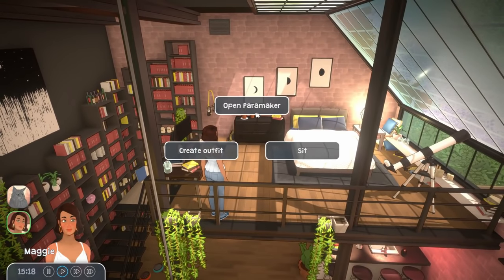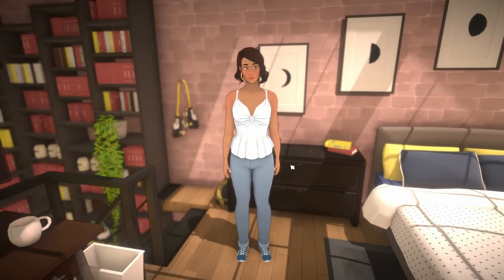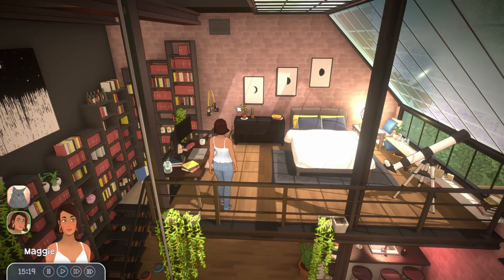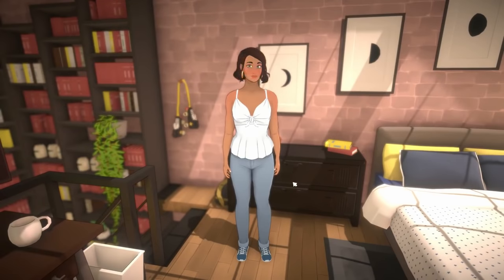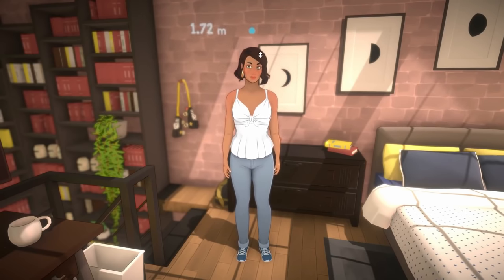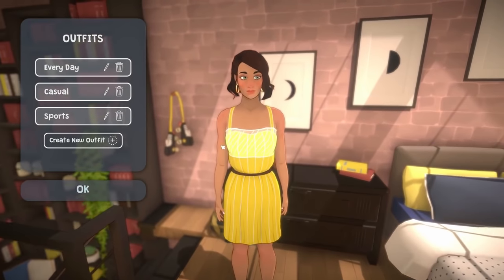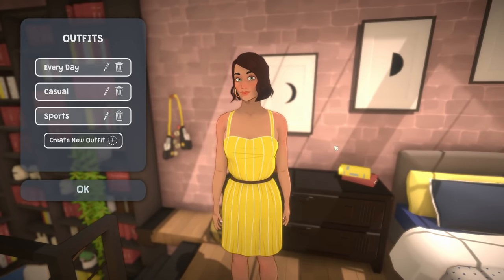Number seven, and we are onto the character creator — or in this game, the Paramaker. The aim is to make it instantly accessible. You can go right over to the chest of drawers and edit your appearance in-game. And I'm not just talking about selecting outfits you've made previously like in The Sims — you can create custom outfits right there in-game without any loading screens. That's definitely a plus, because The Sims has a lot of loading screens. If you just want to change your hair or put a bit of lippy on, you have to go through a loading screen. Good riddance.